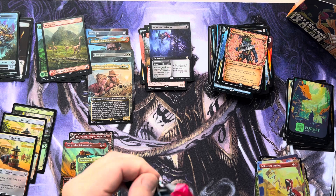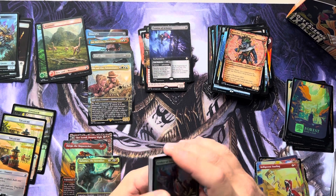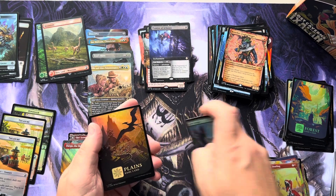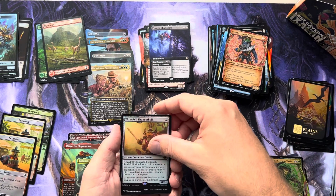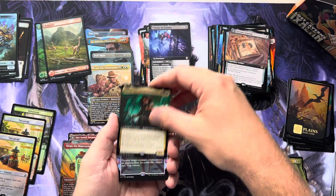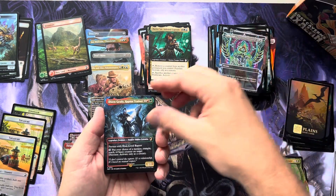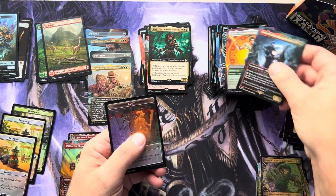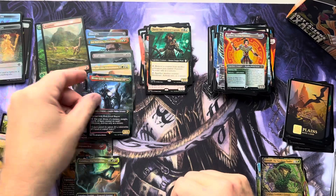A couple more to go here. Threefold Thunder Hulk. Tolerian's Journal. Xavier Saul. There's the Infested Captain. Get Lost again — seen this one a lot. Owen Grady got the miscut — so frustrating. And Kellen again. That's so irritating when I see the miscuts on the good cards.